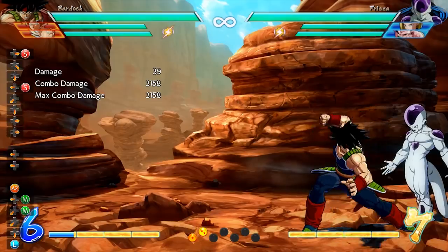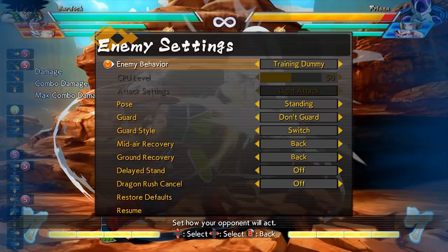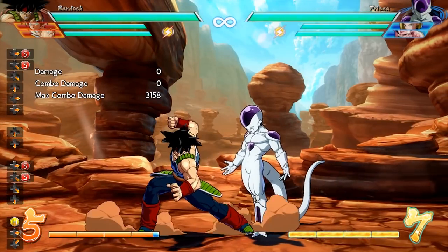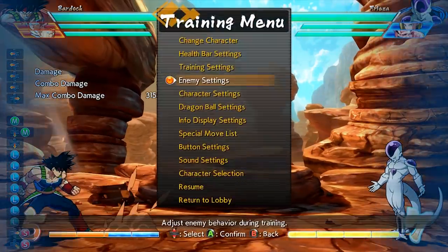Bardock's final special move is the Tyrant Lancer, in which Bardock can charge up an attack and then after it hits the opponent he'll finish with a Ki Blast. Something important to remember is that if you hit this move charged, it's safe on block even though it looks like it really shouldn't be, so you can feel free to hit buttons afterwards and if your opponent clicks anything they should be getting punished.